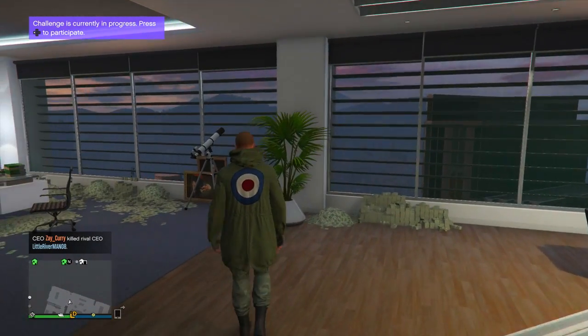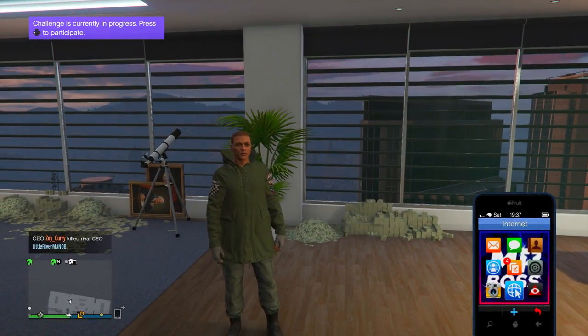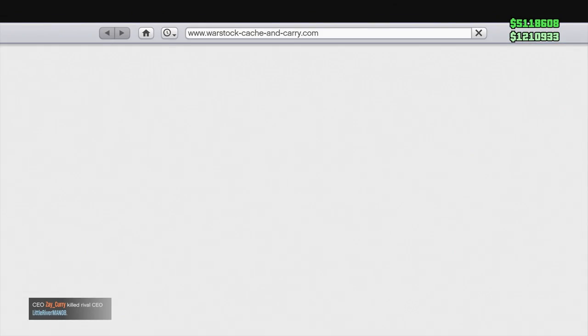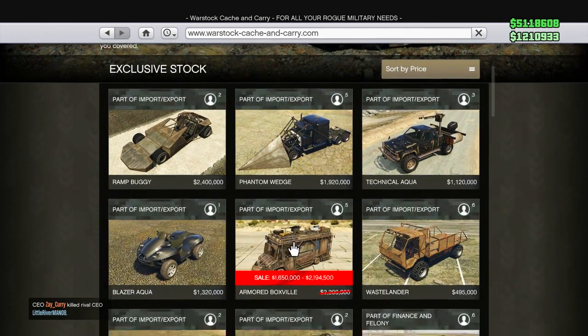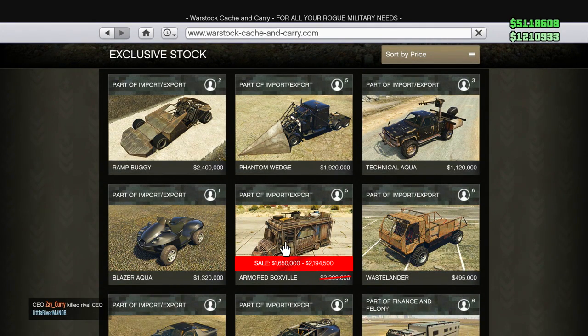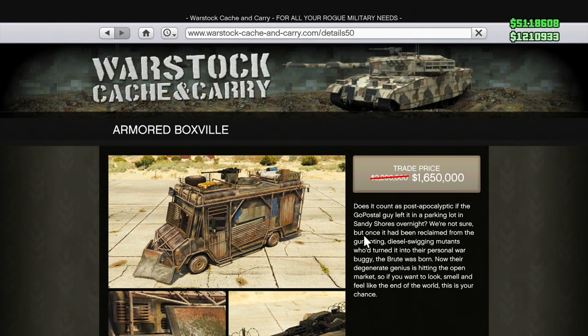A lot of these discounts will get you prepared in some way, shape, or form for the gun running update — that seems to be what a lot of these discounts are for. The first of which is for the armored Boxville. Since I have the trade-in price, my price is $1.65 million. I think the Boxville is cool, but the lack of bulletproof wheels is a real buzzkill and this thing flips pretty easily. But if you do want it, it is now at the price of $1.65 million.